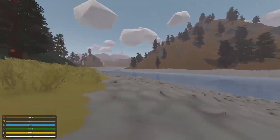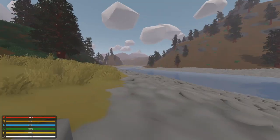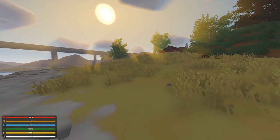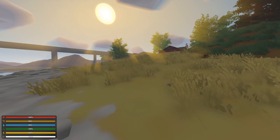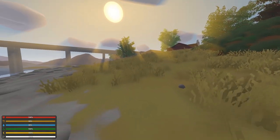We are in the Unturned world as you can see. The sun is rising and we have some daylight before it gets nighttime. Nothing really bad happens at nighttime — it's just that you can see a lot better in the day, unless you find a flashlight or something.